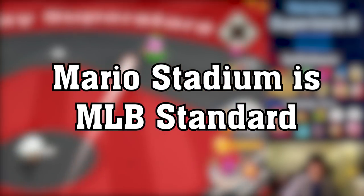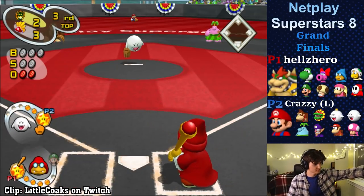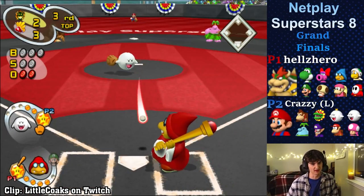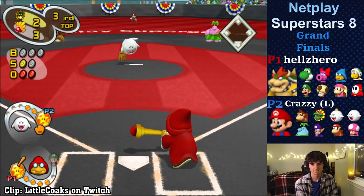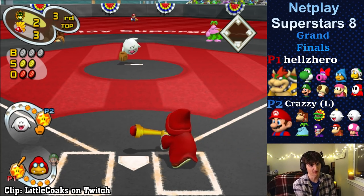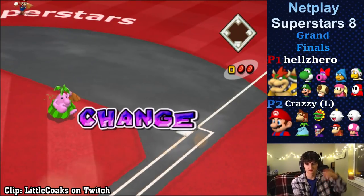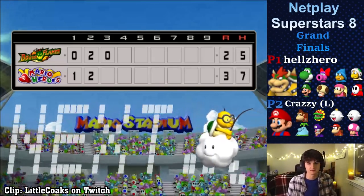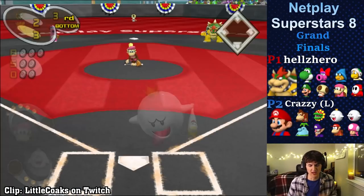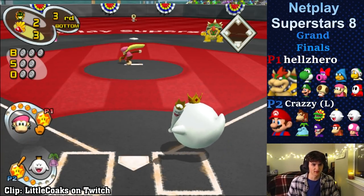Mario Stadium is MLB's standard. The datamine revealed information relating to coordinates and distances. We were able to figure out how far away the pitcher's mound is from the batter's box. The exact location is about 18.46 units away from home plate. Assuming each unit of distance is 1 meter, that means the pitcher's mound is 60 feet 6 inches away from home plate — exactly the MLB standard.